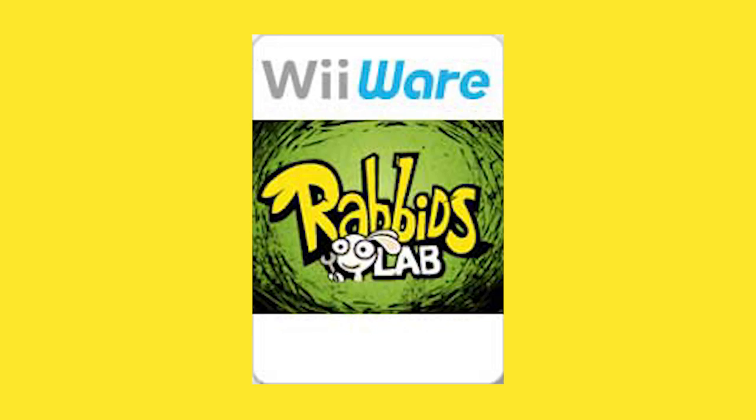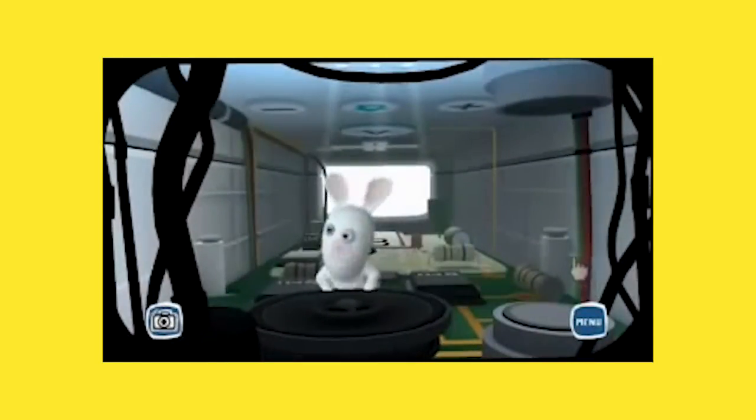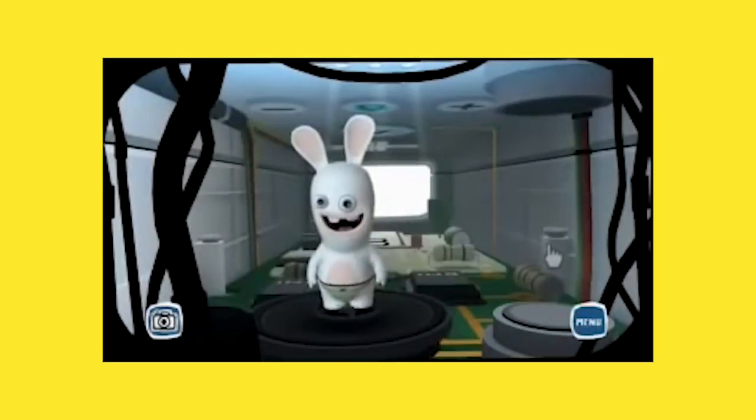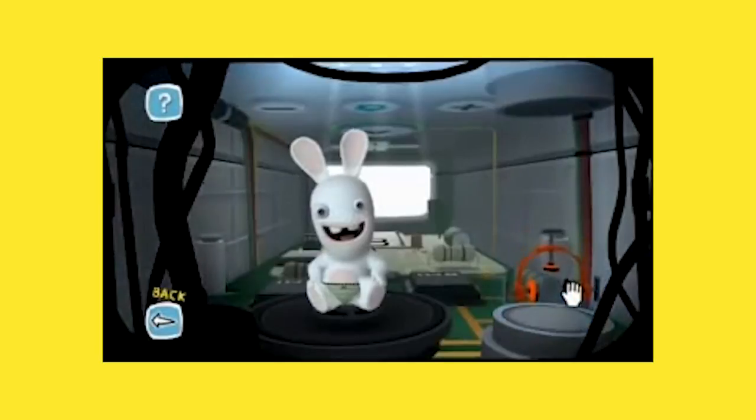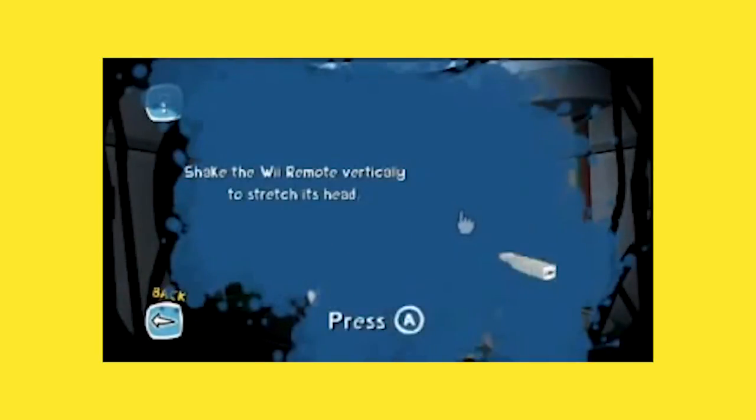The last game for the year on December 28th, 2009, is Rabbids Lab — a strange tech demo-like experience that has the player interacting with a rabbit from the Rayman series who's trapped inside your Wiimote. On screen you can see the inside of your Wiimote with the rabbit, and moving the Wiimote or pressing buttons interacts with it in different crazy ways. You can also bring in items to mess with him and change up his appearance, but there's not too much to do here.